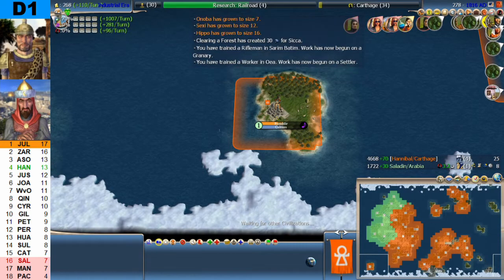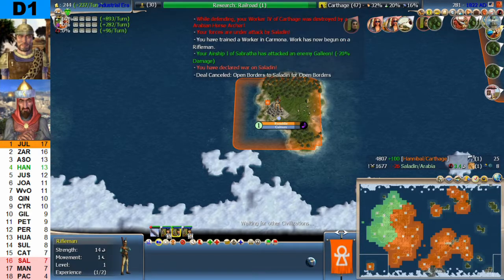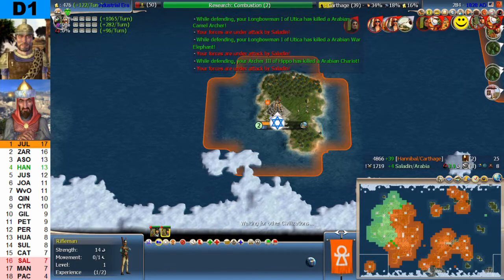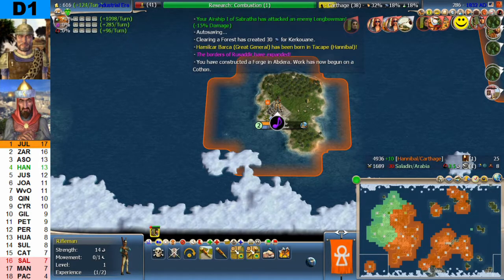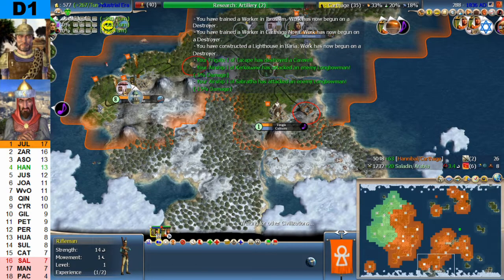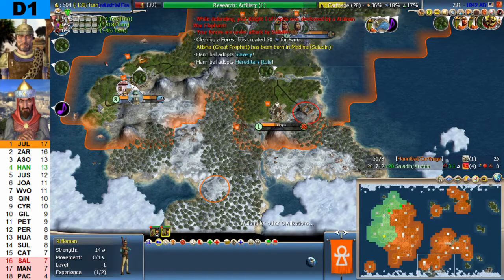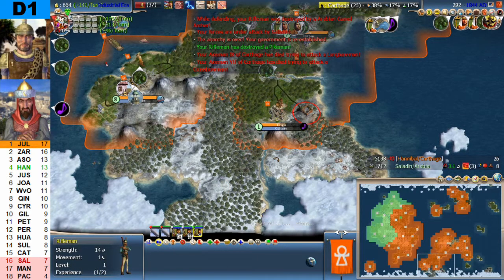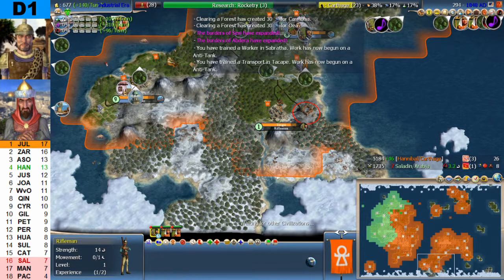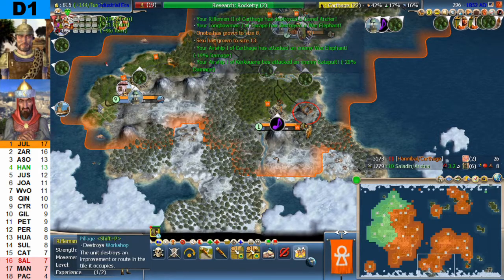Hannibal, I will be sorely disappointed if you should lose this game now. Twenty-five cities to eight — and there is the war. Hannibal is going to secure his domination by taking a few cities off Saladin. Saladin has eight cities; he just got gunpowder, but that is way too late. Hannibal is on artillery. Twenty-six cities to eight, though Saladin is still on eight cities even though Hannibal is three times as strong — but it's only a matter of time.